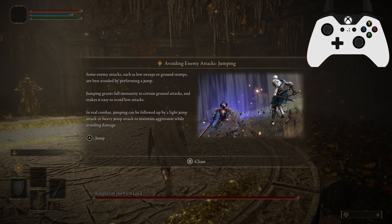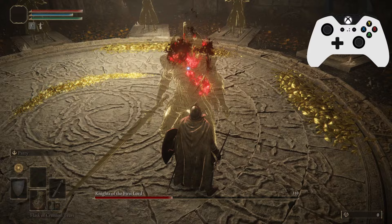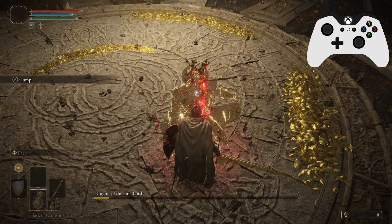These are the Knights of the First Lord. First technique — jumping: some enemy attacks such as low sweeps or ground stomps are best avoided by performing a jump. Jumping grants full immunity to certain ground attacks and makes it easy to avoid low attacks. In real combat, jumping can be followed up by a light or heavy jump attack to maintain aggression while avoiding damage. This boy's going to run up and stop, and we need to jump. Let him hit you with the next attack and it'll fully heal — so you can practice. You need to do it four times. There's the first one down.